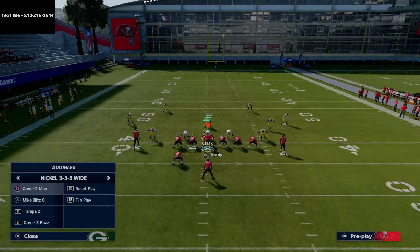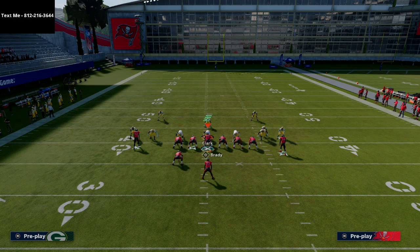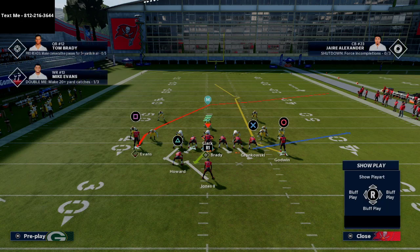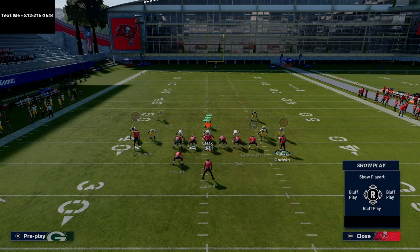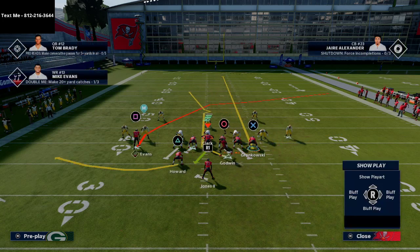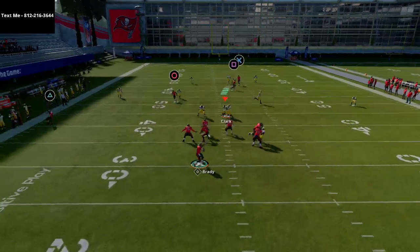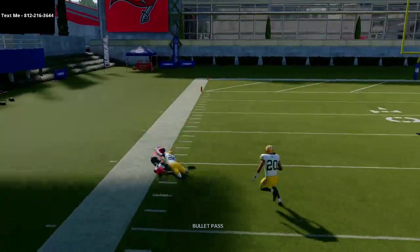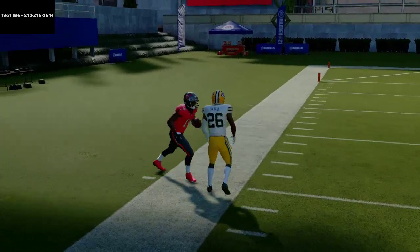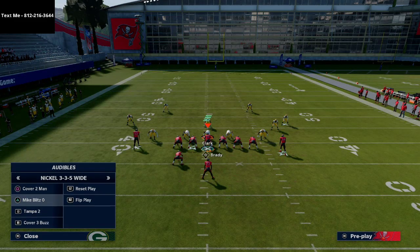Against standard Cover 2, you'll typically want to hit the crossing route right away. But if you have time in the pocket and they're backing off, smart route Godwin and bring him across. There will be a window right behind the cloud corner — hard-left pass lead, click on secure catch — and you'll get over the Cover 2 defense.